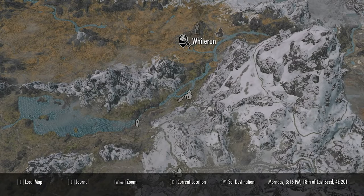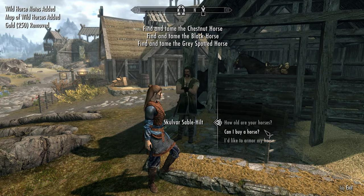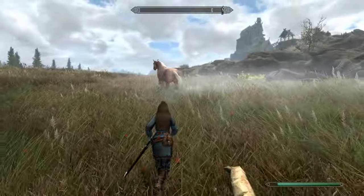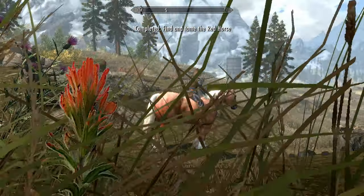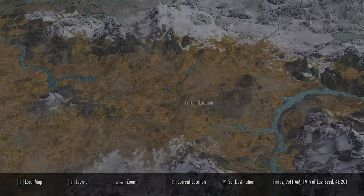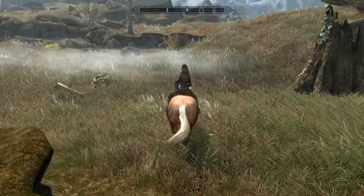Make your way to Whiterun Stables and speak to the hostler. Ask if you can buy a wild horses map, which will cost around 250 gold, and once you have that you can tame up to seven wild horses. For now we'll take the closest one here at Whiterun. Normally you pay 1,000 gold for a stable horse, but wild horses have over twice as much health and stamina as stable-bought horses, and far more importantly they are essential — so a random bandit or dragon can't kill them.